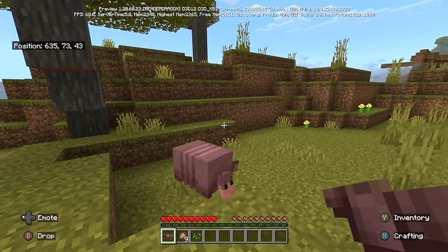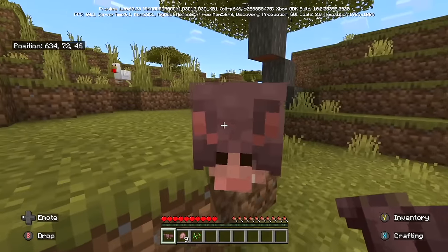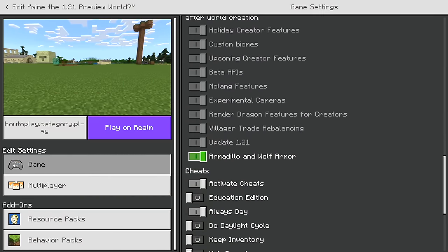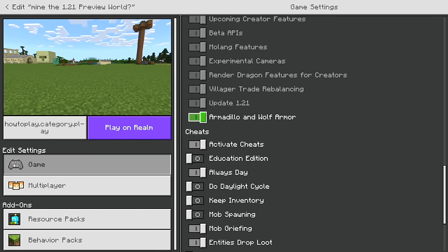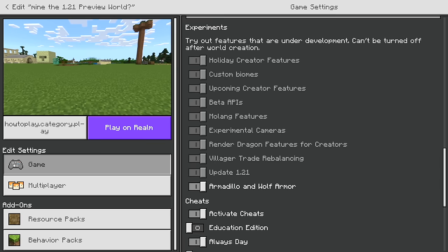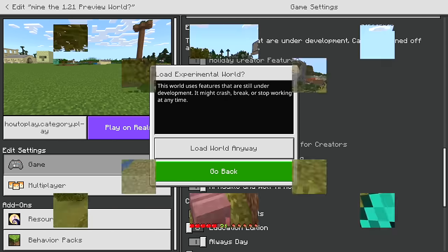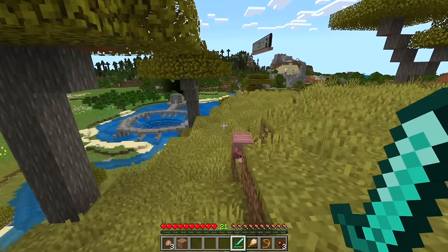I should mention at the very onset: not only is the armadillo very cute, but it's technically not a part of update 1.21 as far as these toggles are concerned. Right now it's part of a separate toggle that you'll have to enable, and there are so many of these toggles. It's worth mentioning that doesn't mean this isn't a part of 1.21 necessarily — it just means it's not necessarily definitely a part of it either.